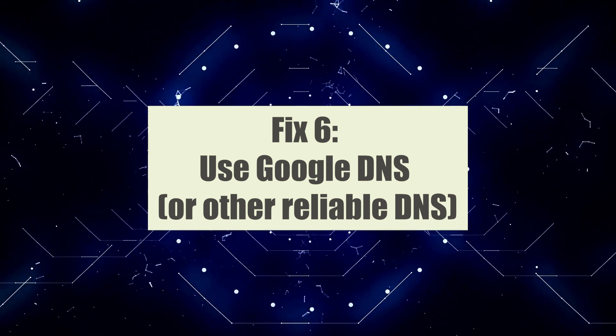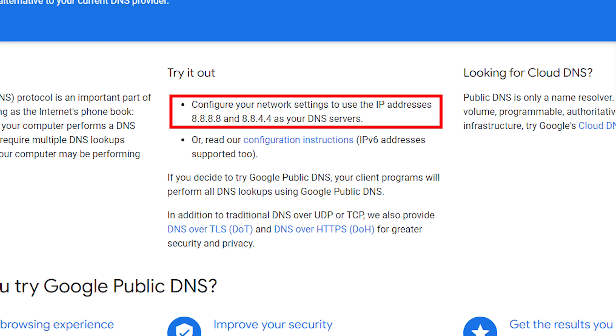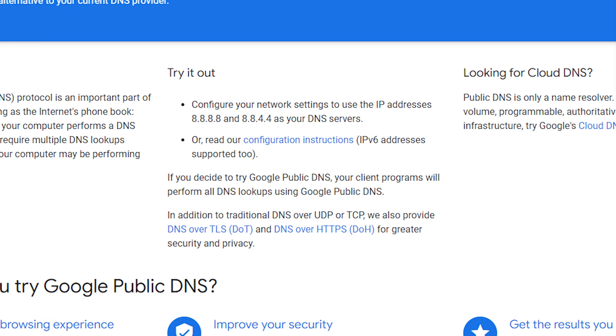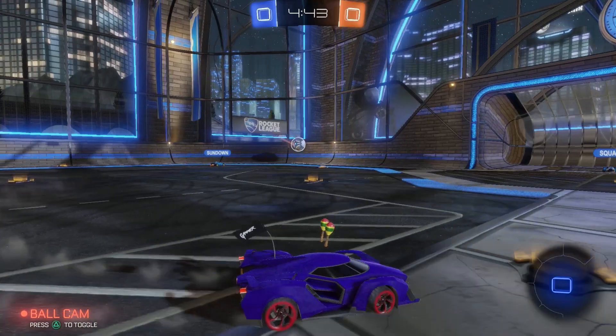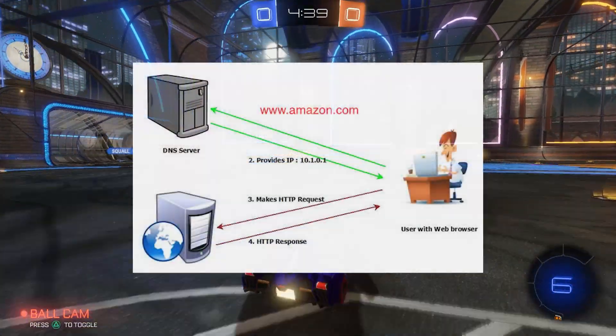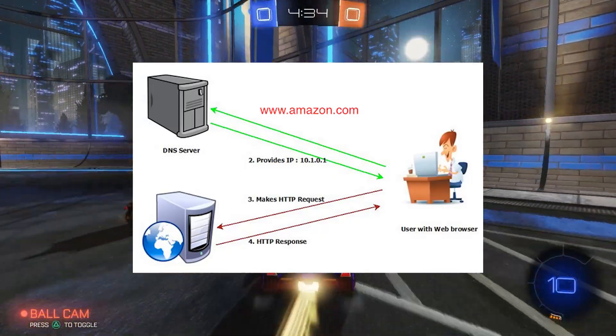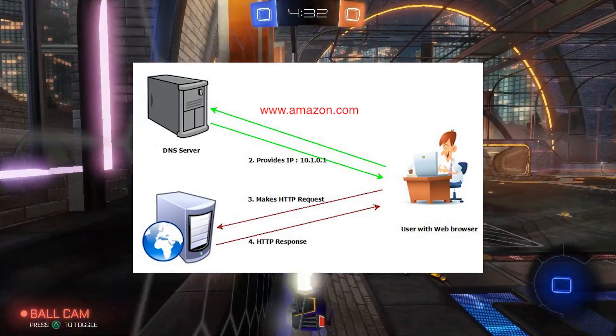Fix 6: Use Google DNS or other reliable DNS. Using Google DNS can help fix Rocket League connection issues on PC by improving DNS resolution and potentially resolving connectivity problems. DNS (Domain Name System) is responsible for translating domain names into IP addresses, allowing your PC to connect to the Rocket League servers.